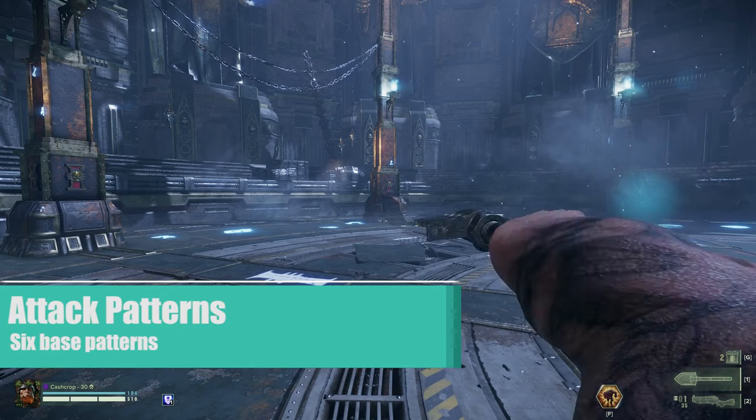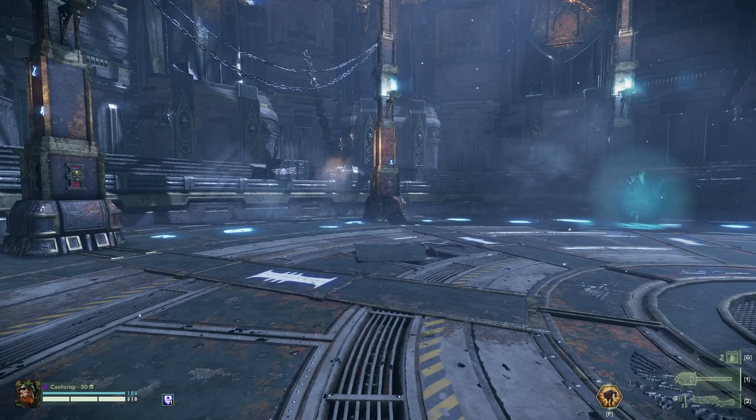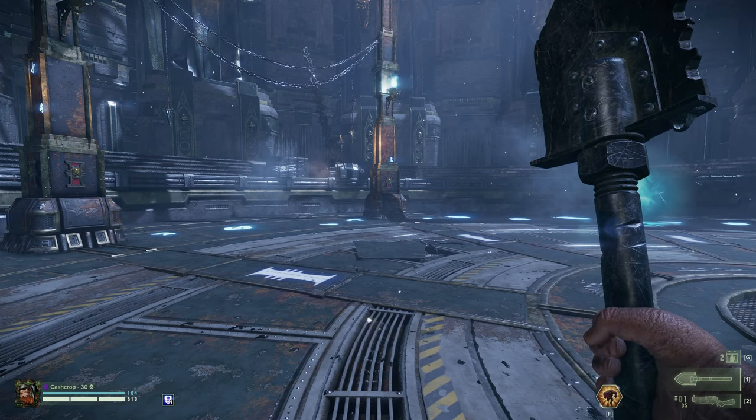If spamming Light Attacks, the attack pattern is Light One, Light Two, then Light Three, followed by Light Two and Light Three forever. You can't get back to Light One until you end your attack chain. If spamming Heavy attacks, it's Heavy One to Heavy Two all day long.